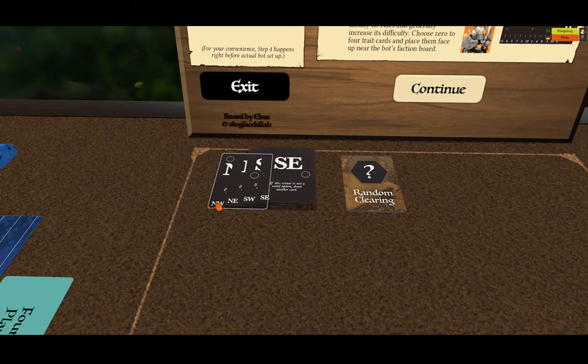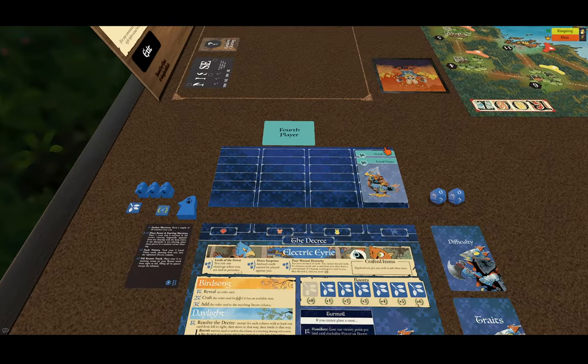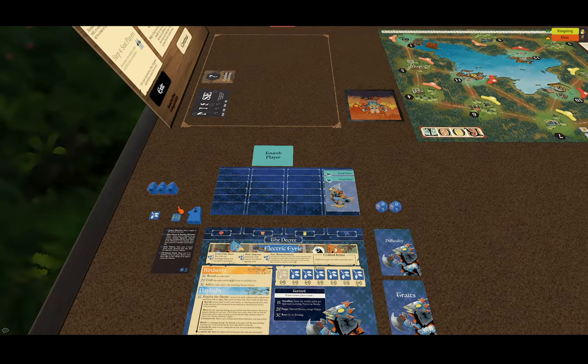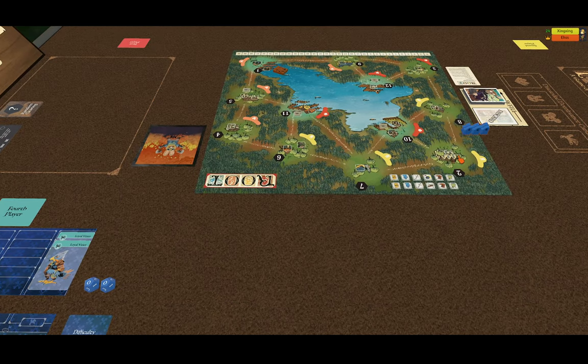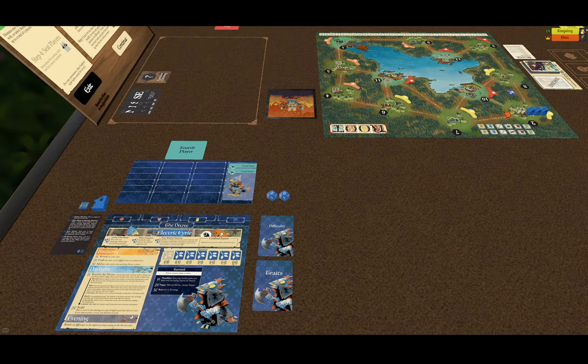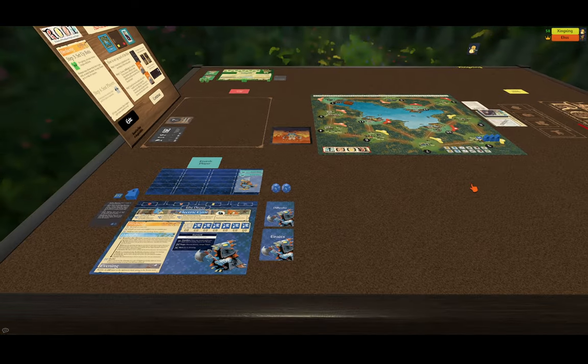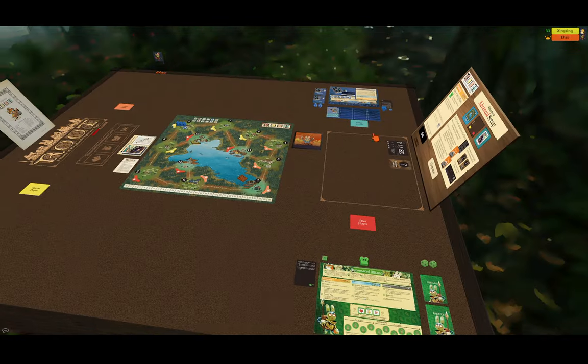All you have to do is right-click, hit spread, and it will randomly place these in an order. The first one here says northwest, so we're going to take our faction starting group and put it into the northwest clearing, which is over here. We also take their roost and let them have that as well. The Electric Eerie are now all set up, just as simple as that.